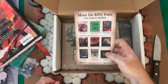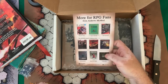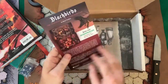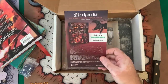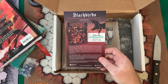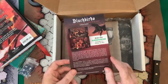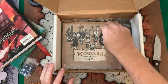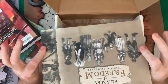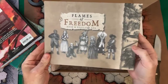We do have some advertisements in here — Zweihander, Flames of Freedom, Neverland, Into the Dungeon, and Choose Your Own Path of Adventure, and then of course the upcoming Kickstarter for Blackbirds, being brought out next by them. I just saw an announcement the other day — I know nothing about it — so I'll let them speak for themselves whenever the Kickstarter starts.